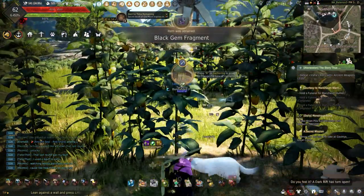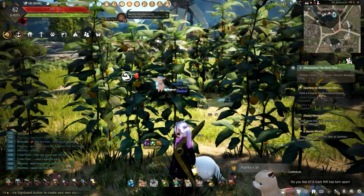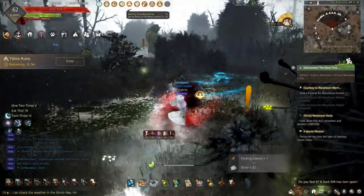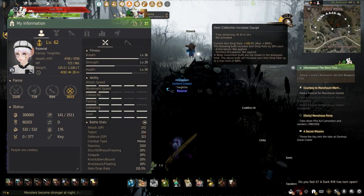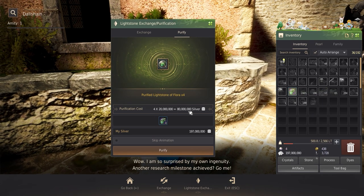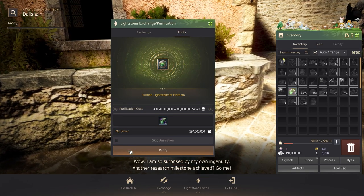Getting floral lightstones can be done by performing all life skilling activities from gathering to trade crates. While doing these, there is a small chance of finding an impurified floral lightstone, so keep your eyes peeled. As for the wind lightstones, these can be found while mob grinding all around Black Desert at a low drop rate, so if you're looking for these, don't forget to increase your item drop rate as high as you can. The lightstones can be purified at Dalachan at the cost of 2 lightstones and 200,000 silver, or these can be purified using alchemy once you hit Guru 1.